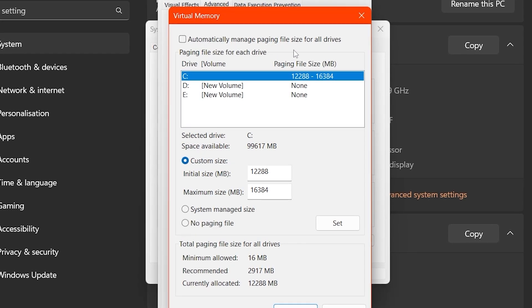In the Virtual Memory window, first uncheck the box that says 'Automatically manage paging file size for all drives.' Now select your C drive where Windows is installed, and choose the Custom Size option. By default it is set to System Managed Size, but you need to switch it to Custom Size.